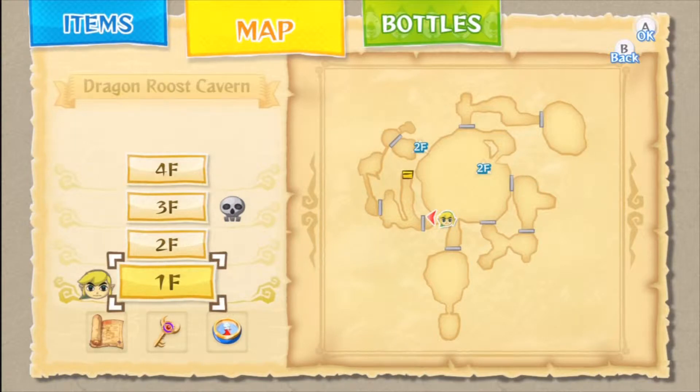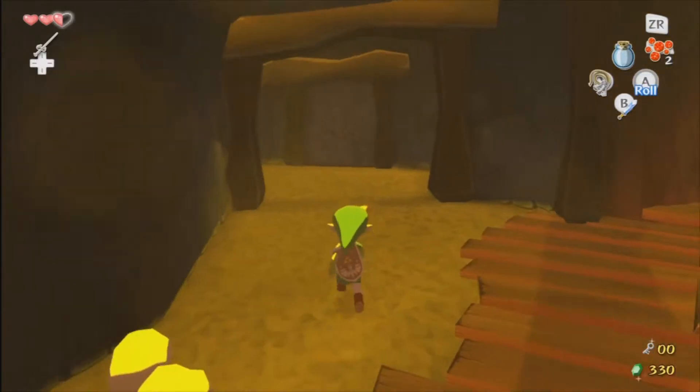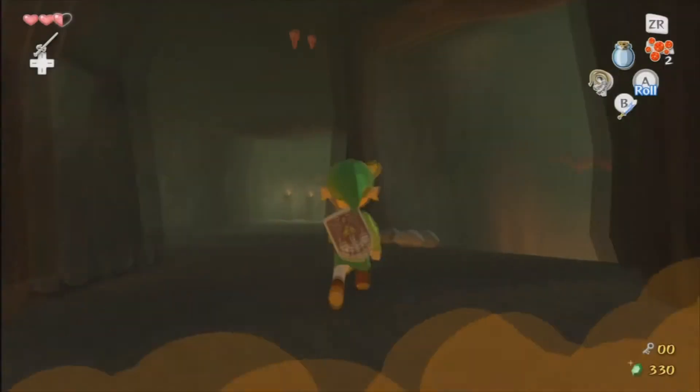Okay, so I figured I'd show this. We actually have four chests left to get in this dungeon. There's this one here on the first floor, one on the second floor, and two on the third floor. The two on the third floor we're basically going to get on our way out. The one on the second floor I really have no idea where it is.